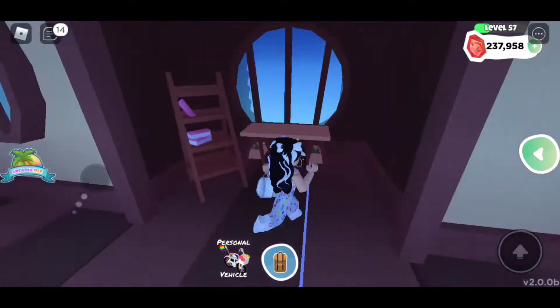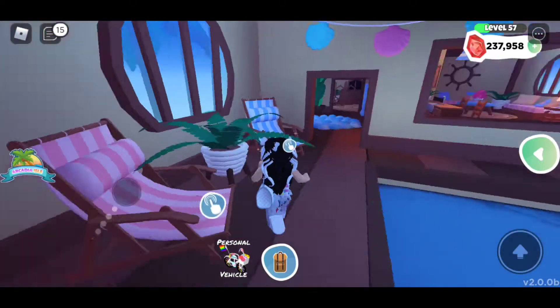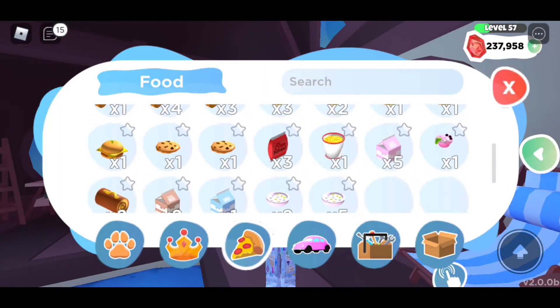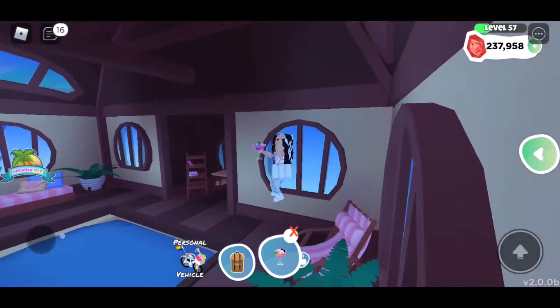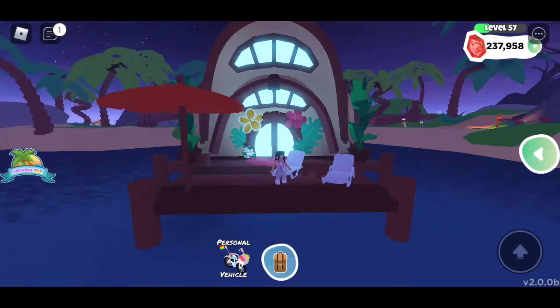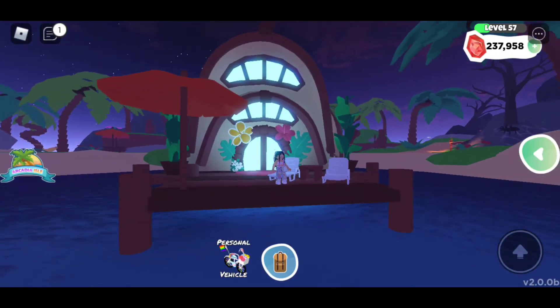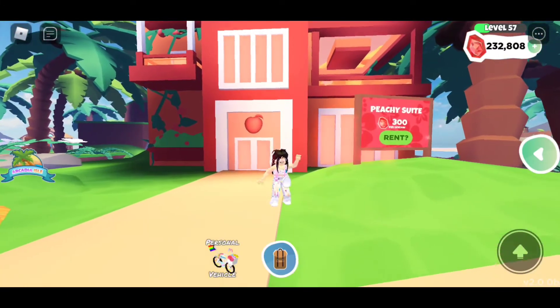Look at the little study area — that's so cute — and there's a pool where you can sit down and everything. I absolutely love this house. This house is a vibe. Just take a look at the outside — I will literally be renting this house every time I come to Overlook Bay.